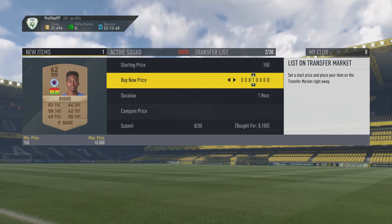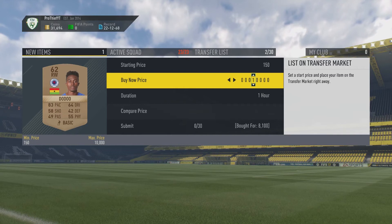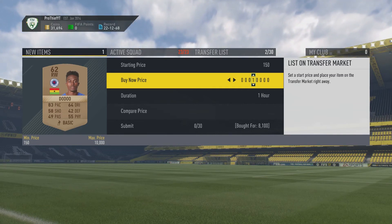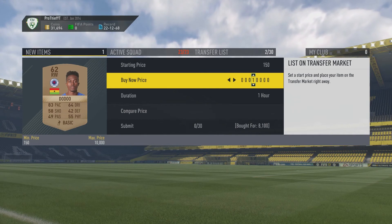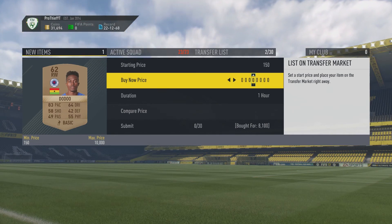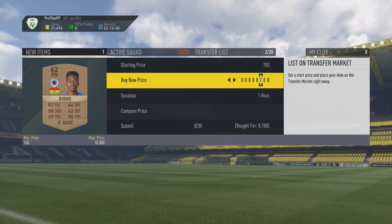This method is actually really good because it's a mid-range budget method and you can make a serious ton of profit. As I mentioned, I saw a bronze card go for 200 coins and they made probably around 7k to 8k on that card — that is quite a big profit.